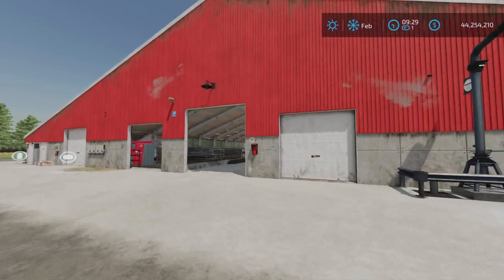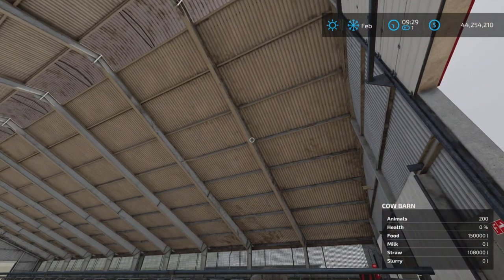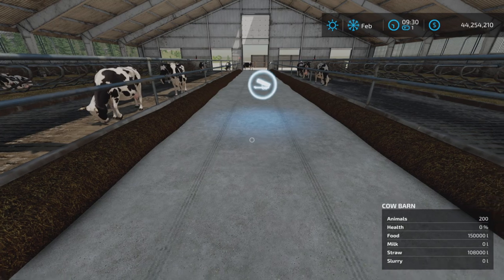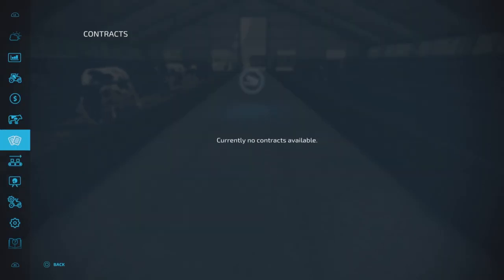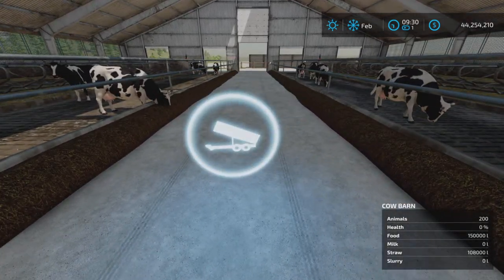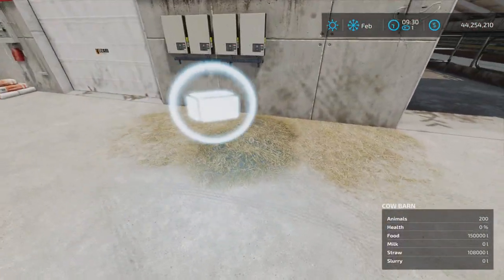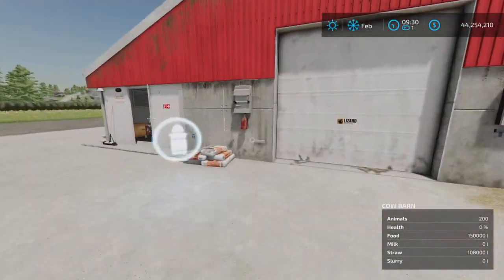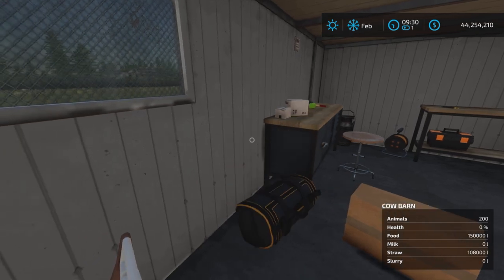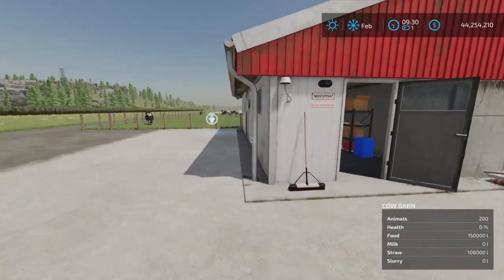Going through the basic barn quickly — couldn't find a light switch anywhere and no visible interior lights. Food goes in here: TMR, hay, or grass will feed all the cows. Loose straw or bales of straw can be placed at the designated spot. The milk output is near the small milk icon, and there's a door in here. Everything inside can be picked up.